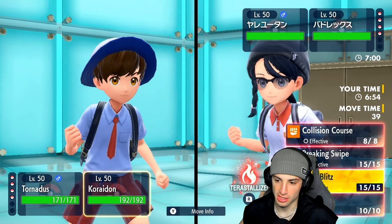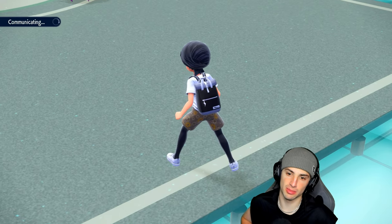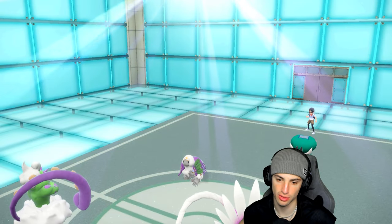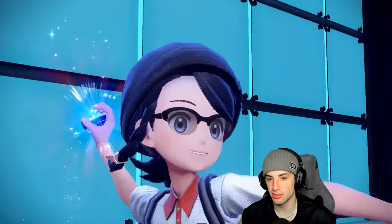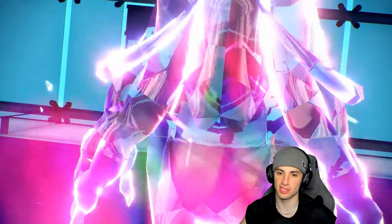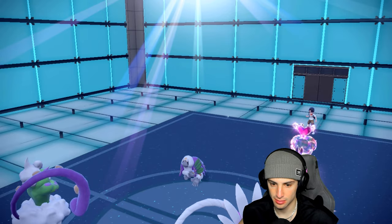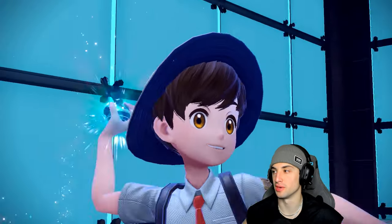We're going for Tailwind turn one and Terastallizing Fire — sending it. I need speed control. They could go for Trick Room, but I don't think they are — I think they're trying to attack me or go for Follow Me. There's a Fairy Tera type popping out here. Going for Tailwind, hoping no Trick Room.